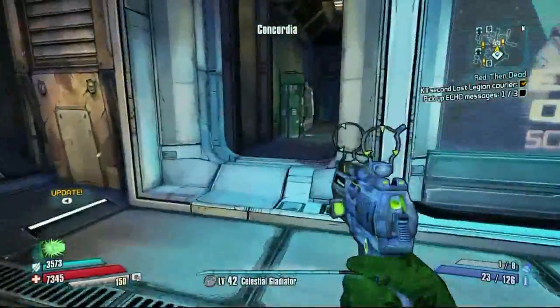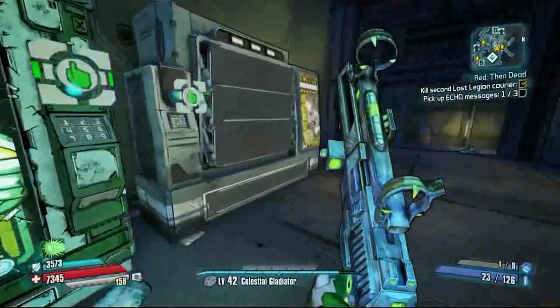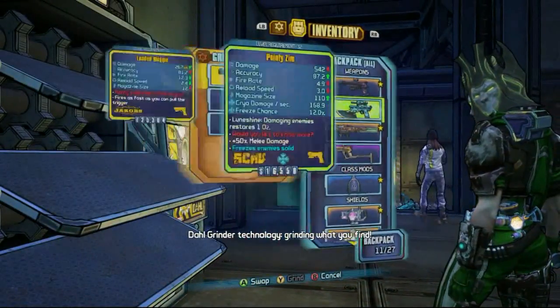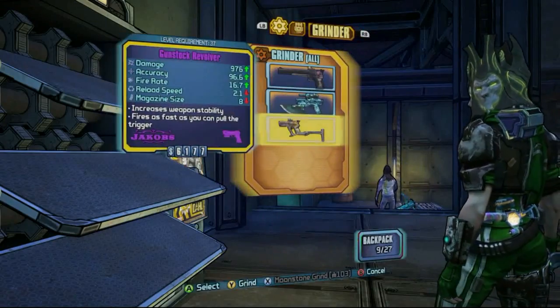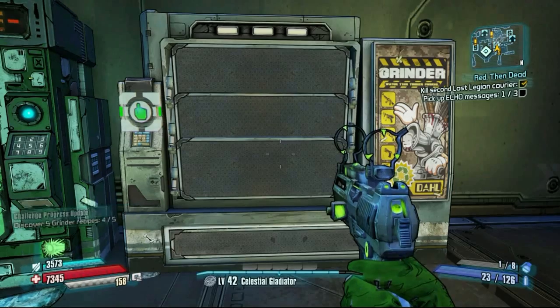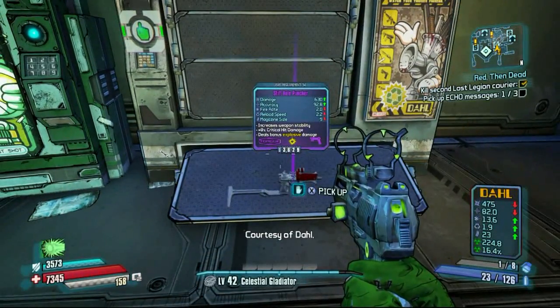You'll be able to do this as many times as you want. When you do end up getting the weapon you want, you're gonna want to go to Claptrap Storage and put it in there, so that when you change the file back off of read-only, your weapon will still be there and you'll be able to use it with all your other characters.